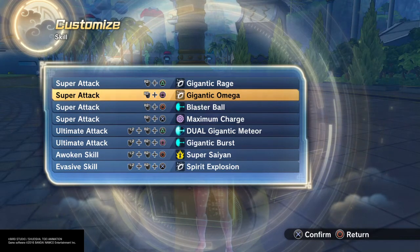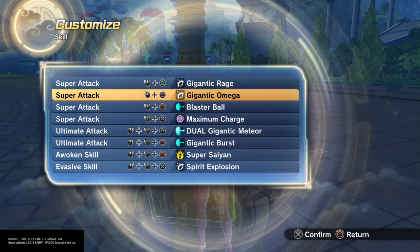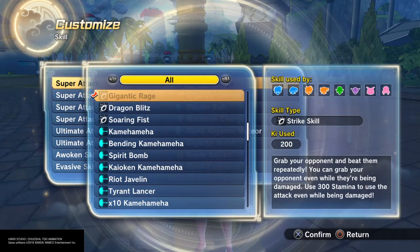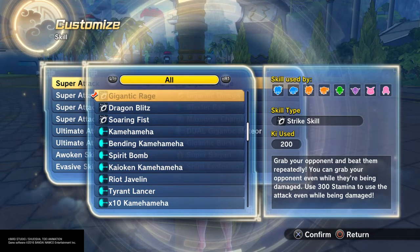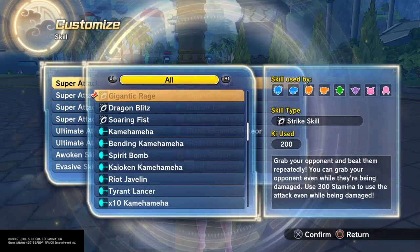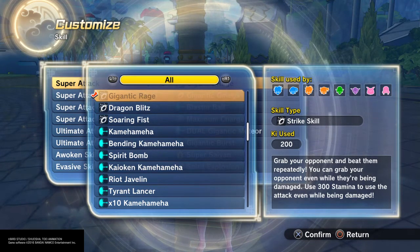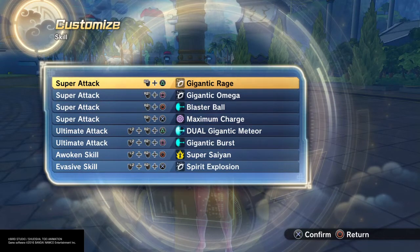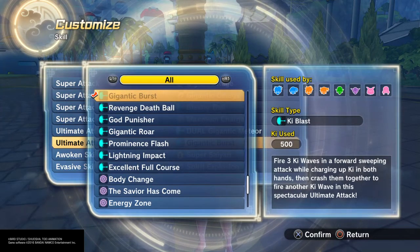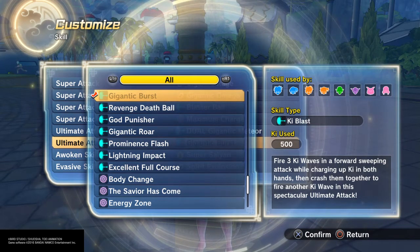I have yet to find any moves besides stamina breaks that can hold the opponent in place long enough to combo into a Gigantic Omega, at least with my Namekian or my female Saiyan, so I'll have to experiment with the others. Then Gigantic Rage — I went into detail about this move when talking about my Namekian grappler build. It works the same way as Blaster Ball: you can use it as a stamina break, it's a grab that slams your opponent about five times. And for ultimate Gigantic attacks, I have Gigantic Burst, from Kefla — fire three ki waves and a forward sweeping attack while charging up ki in both hands.